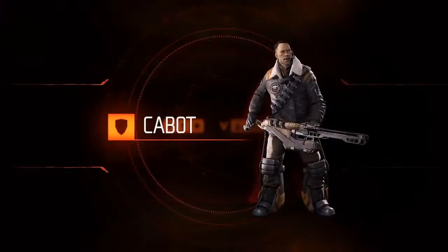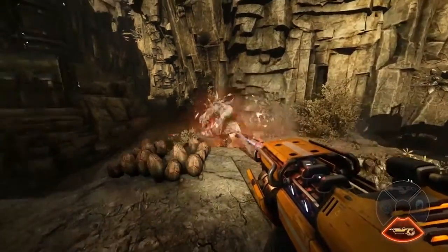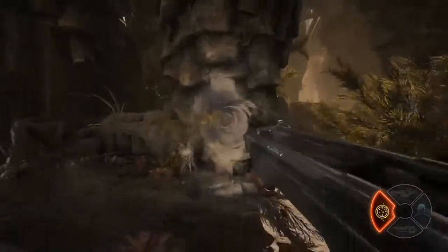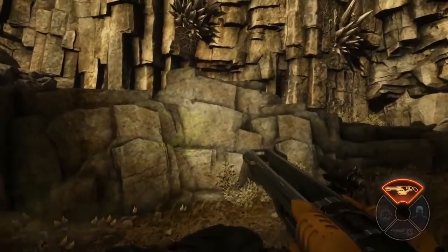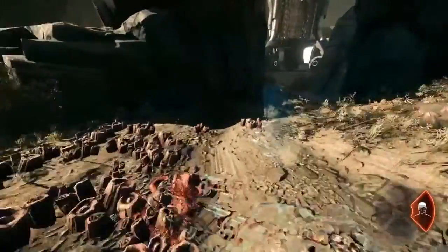Cabot is the support class. He provides the team with a tactical advantage. The Damage Amplifier multiplies all damage delivered to the target by your teammates. Dust Tagging covers a large area in radioactive dust that outlines all creatures caught inside. The Rail Cannon emits an instantaneous blast that can blow through objects and damage creatures on the other side. Remember to use Support's Cloak ability.